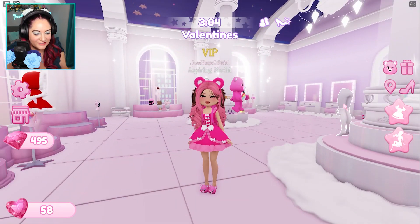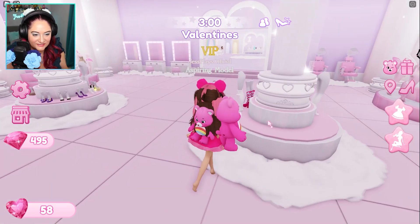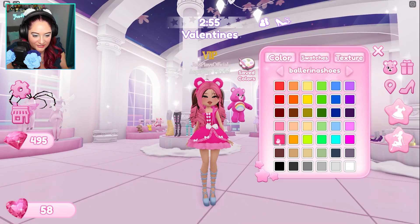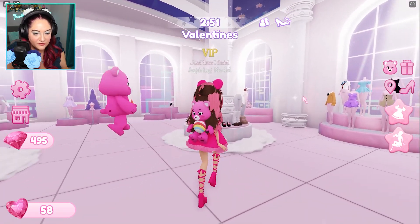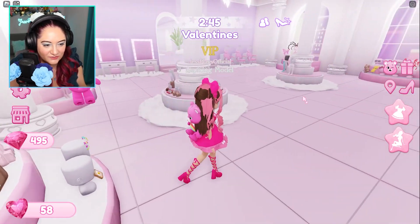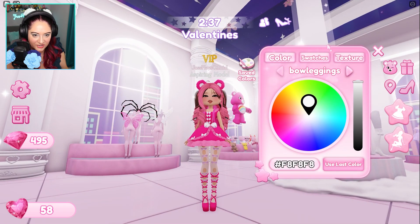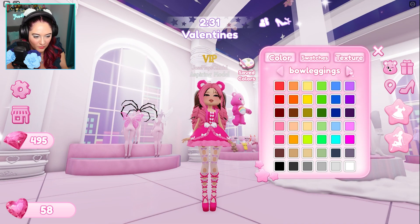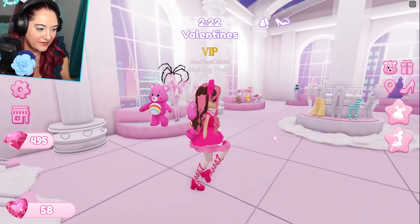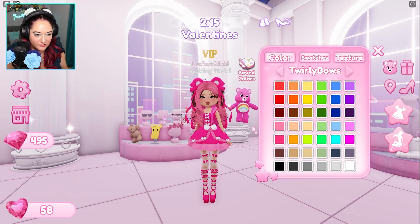Let's not wear the Care Bear slippers for now — let's find some really cute shoes. I like these ones with the bows and I wanna do those in pink. Those look cute! Can I wear these tights as well? Oh my gosh, I can. Bow leggings — white bows, pink. And yes! Let's wear these hair bows as well, because why not? We're going all out, we're going extra here.